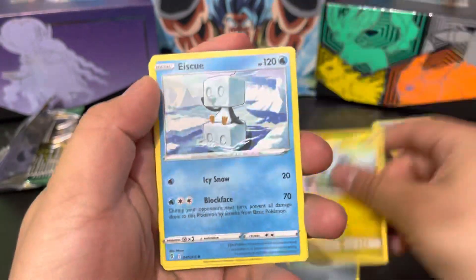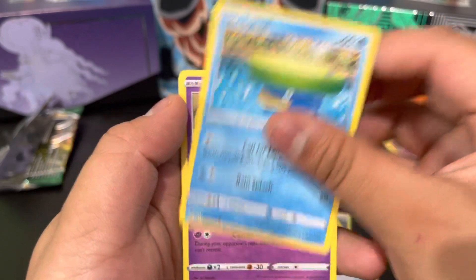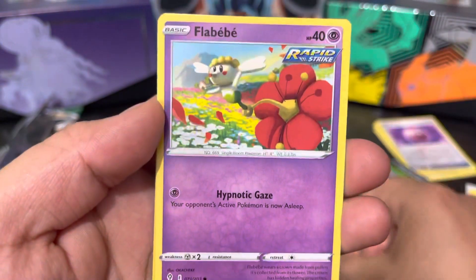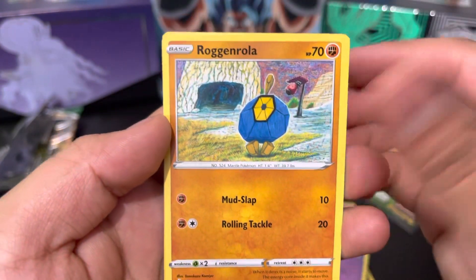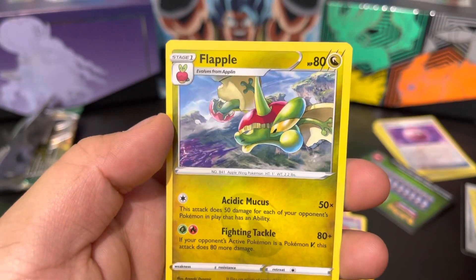Metal energy, Shelgon, Squirtle, Full Face Guard, Lotad, Sableye, Drowzee. Larvitar, Roggenrola. Reverse is a Melodic, and the rare is a Flabébé.